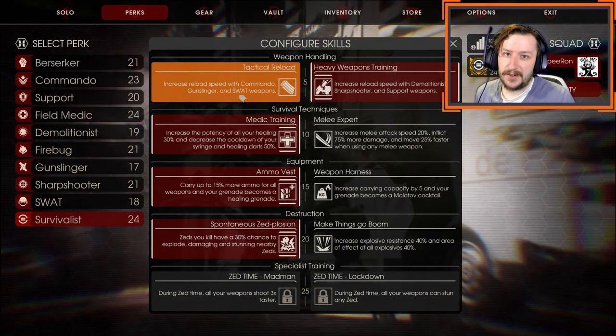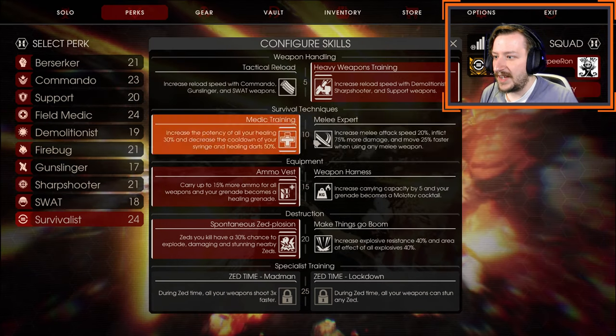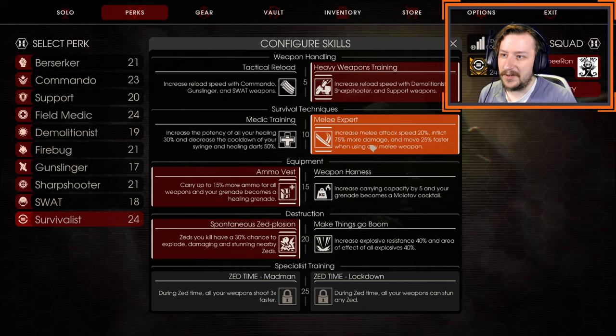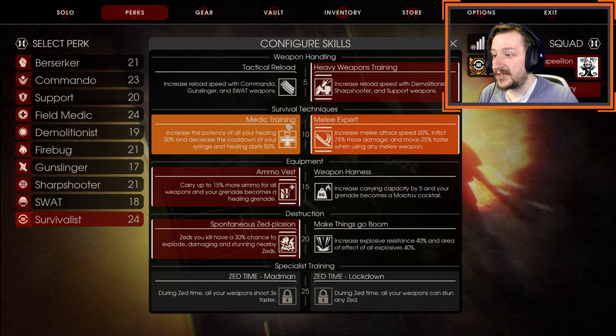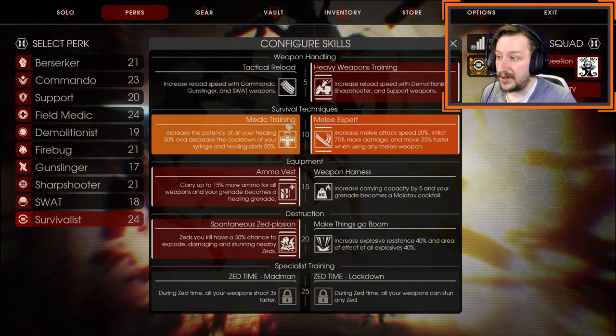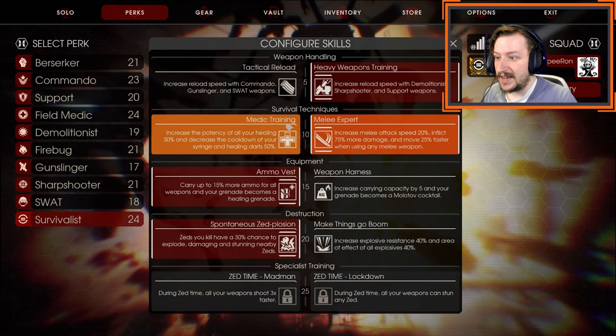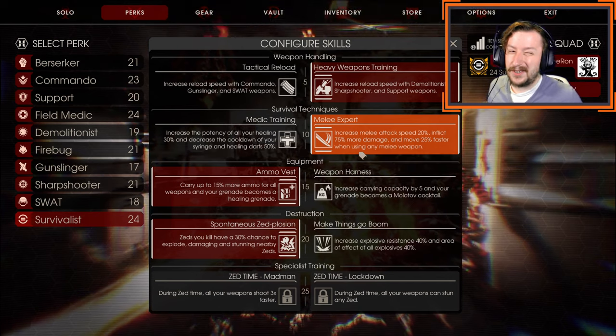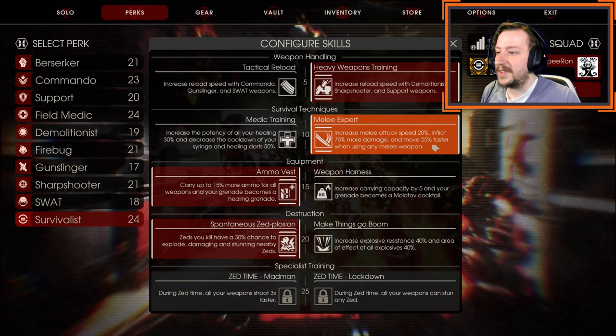You can pick either perk training depending on what you're going with. At level 10, I usually go with melee expert for the strongest builds with survivalist. However, medic training is a very good choice if you're not using a melee weapon — there's no reason to take melee expert, even though you still get a small bonus using your knife. It's usually not worth it.